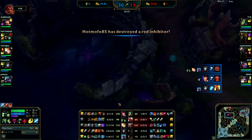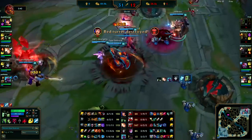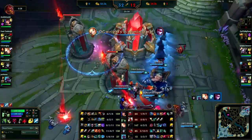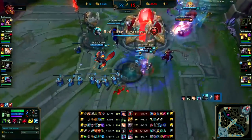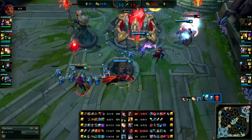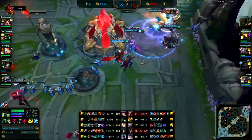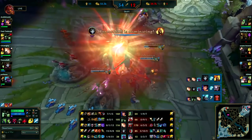You got two of them killed — get the inhibitor and then go straight for Baron. Two of them are dead and you got two inhibitors with minions shoved in, you guys could easily take Baron now. Looks like you decided to just try to end the game, which I don't think is the right move — you don't have enough minions and there's still several of them alive. But you guys are far enough ahead that you can do it. If kills were even, I definitely would have gone for Baron, but since you were so far ahead, staying was the right choice. And that is the game.